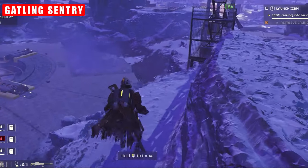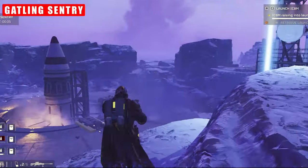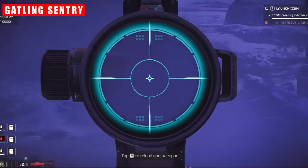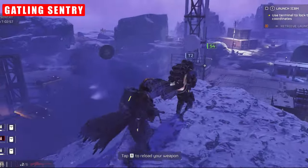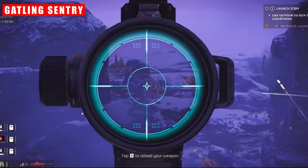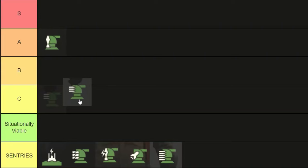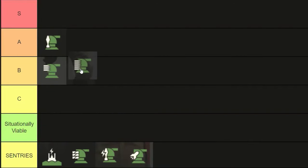Both excel when strategically positioned at elevated points and key choke points. However, like the other turrets, they are very volatile in their targeting choices, posing a threat to teammates — which underscores the need for clear communication to avoid friendly fire incidents. With that in mind, I'm going to place the machine turret at B tier, as I think there are better choices overall for a stratagem slot doing the same job. The Gatling Sentry, despite ripping through ammo incredibly fast, I'm going to place one tier higher at A tier.